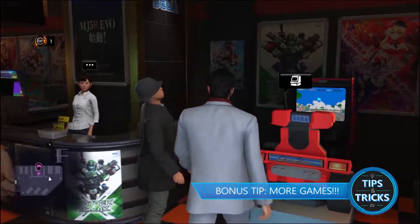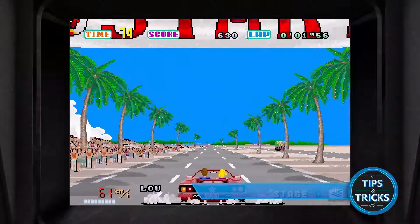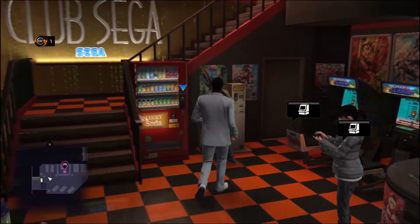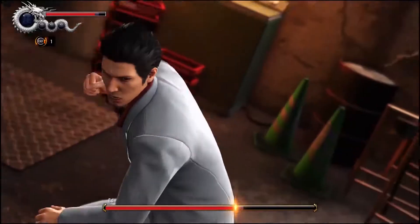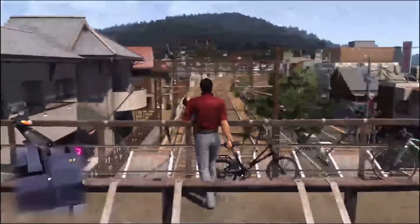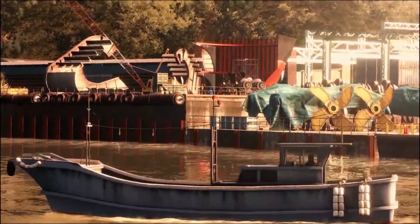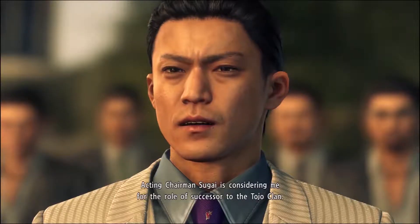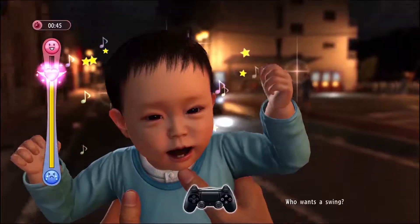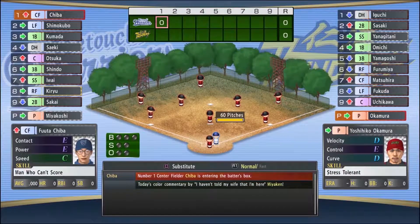Here's a bonus tip. Yakuza 6 comes packaged with some bonus games including Puyo Puyo, Virtua Fighter 5, OutRun, Space Harrier, and more. These games can be unlocked in-game and can then be played from the main menu or in-game arcades. It's a great way to take a break from beating baddies' heads in. That should be enough to give you a good start exploring the streets of Tokyo and beyond. Once you get going, you will find Yakuza 6 to be a lot more than just beating up gangsters. It tells a rich and intense story with lots of unpredictable and unique gameplay elements not usually seen in these types of games. We hope these tips give you an edge on the streets, the diamond, and beyond. See you downtown.